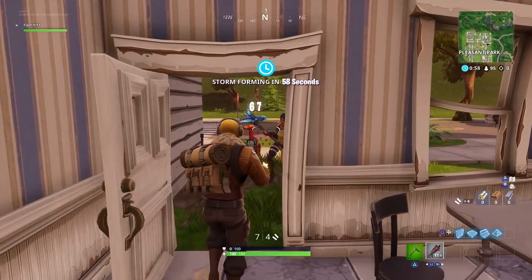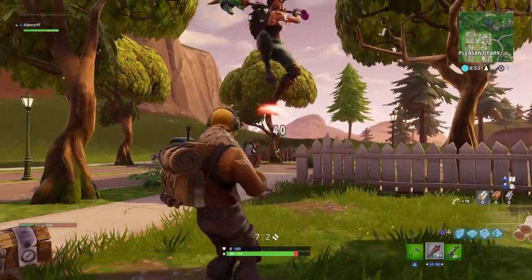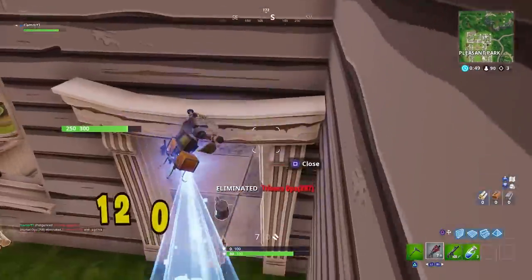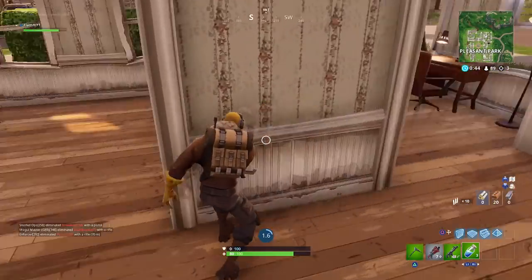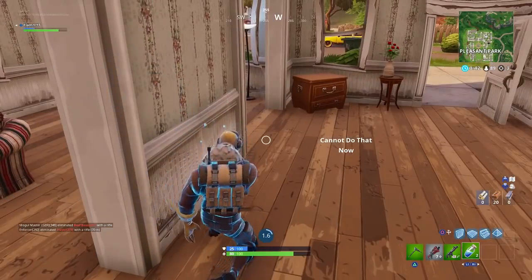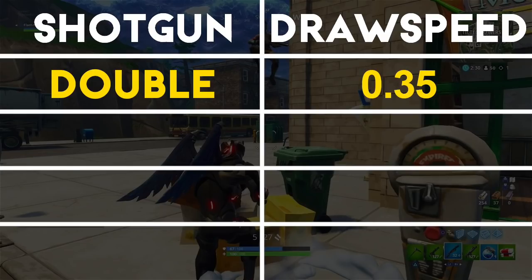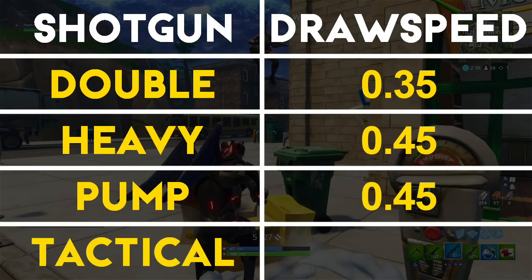The final piece of information we need is the draw speed of each weapon. I'm going to put this in seconds rather than frames for simplicity. The double barrel has the fastest draw speed at approximately 0.35 seconds. The pump and heavy shotgun are approximately the same at 0.45 seconds. The tactical shotgun is now the slowest at half a second.